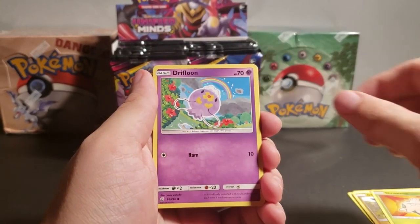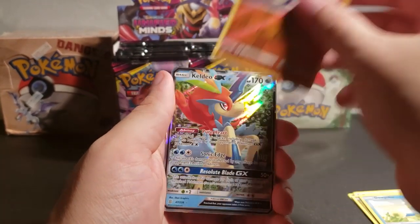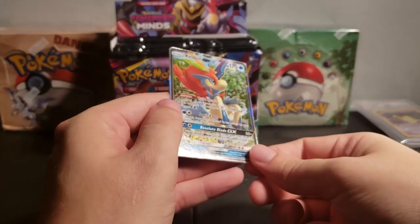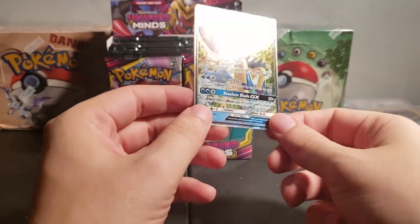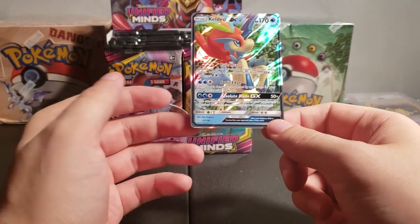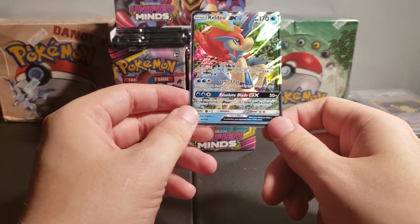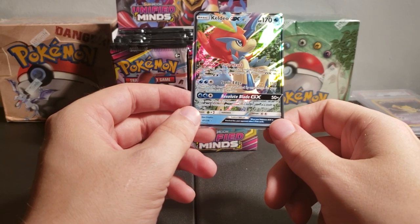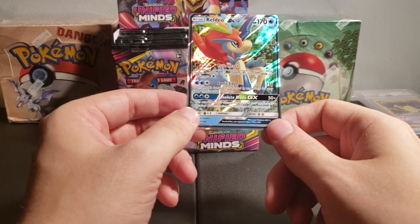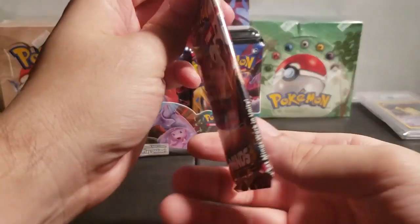Shroomish. Drifloon — one of my favorite Pokemon. Dewpider. Raiolu. Reverse holo. And wow, look at that — Keldeo GX. That's a Pokemon that's new to me. The card is not textured, but the whole card is taken up by the art. Keldeo GX — Pure Heart: prevent all effects of attacks, including damage done to this Pokemon by your opponent's Pokemon GX or Pokemon EX. Oh, interesting.